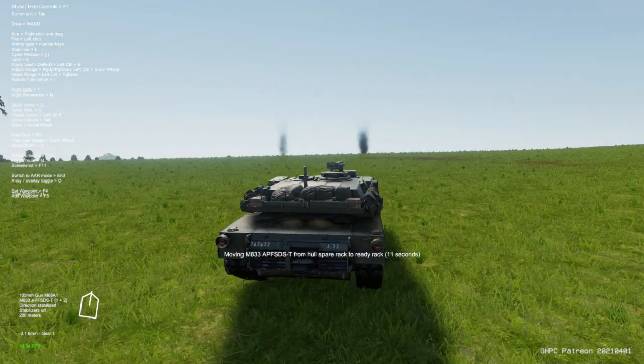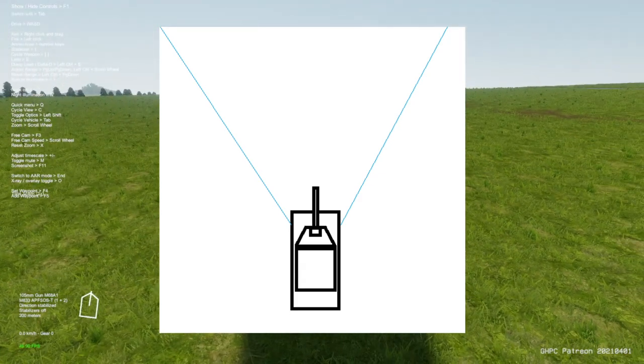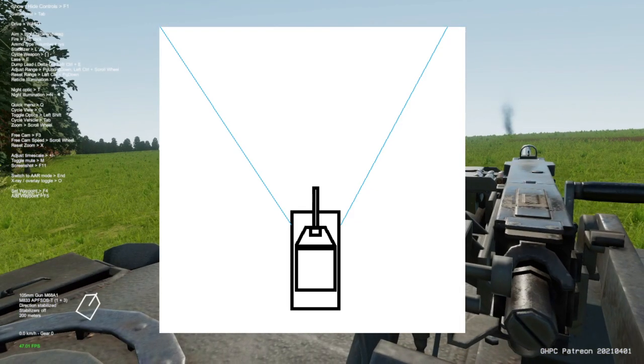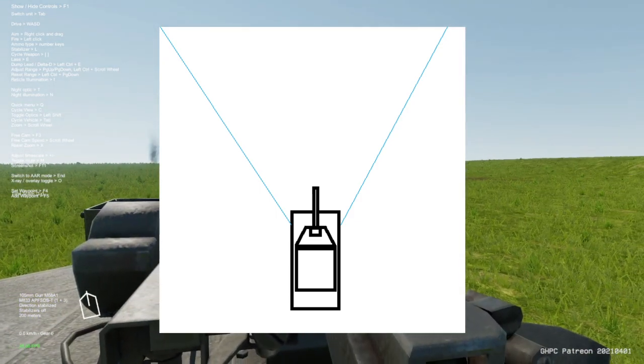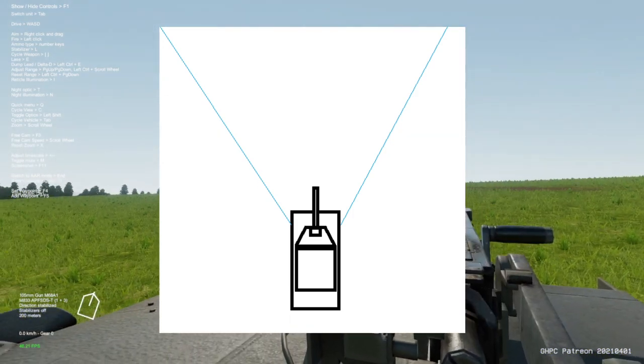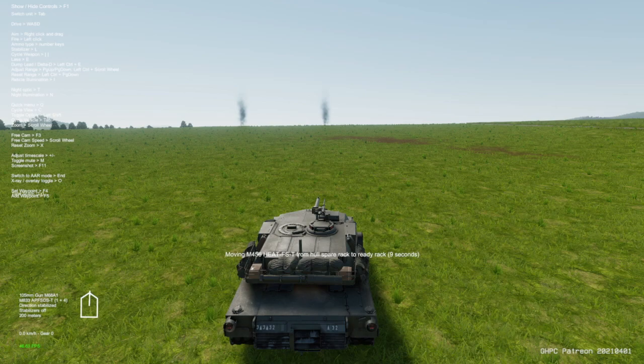The next thing I'm going to go over is scanning for targets. Essentially you have like a 45-degree angle in front of your tank — a cone — and you want to keep your gun barrel within that cone while scanning and looking for targets. Hopefully you enjoyed my modern art masterpiece here. You're going to be doing different things while scanning: switching from standard vision to thermal vision, zooming in and out, switching back and forth between standard and thermal.